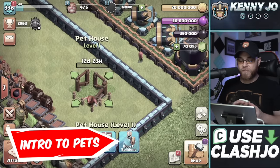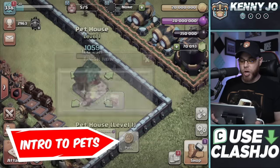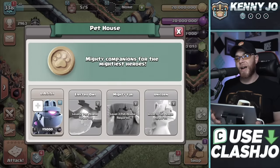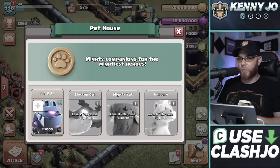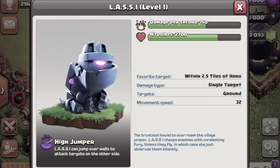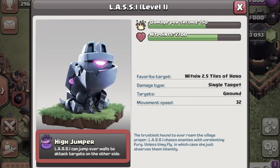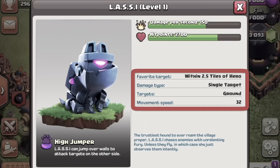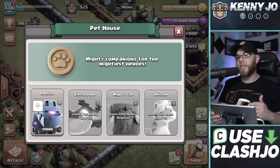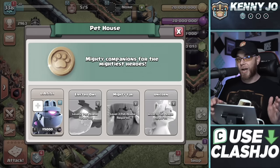On screen you'll see our brand new Pet House being built. We'll use a magic item to show the level one Pet House. We select the Pets option and inside we unlock our very first pet, called Lassie. Lassie has individual stats, a level, and a special ability called High Jumper. In order to unlock the other three pets, we need to upgrade the Pet House. Upgrading to level two unlocks the Electro Owl at 17.5 million Elixir for 15 days.